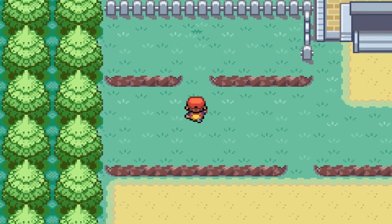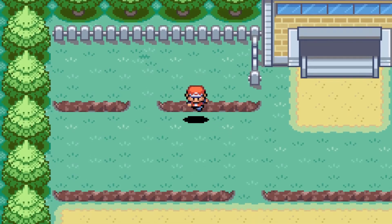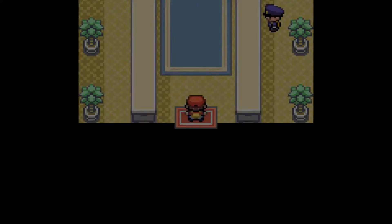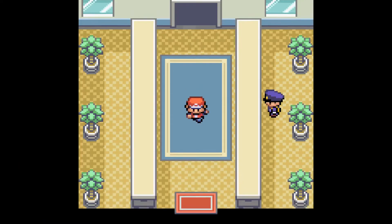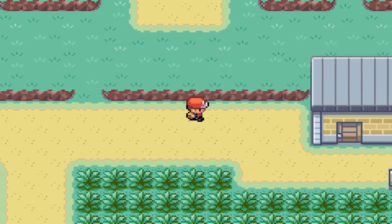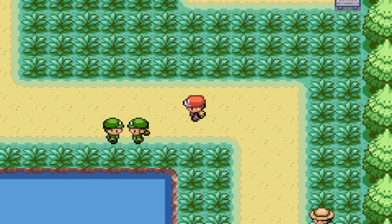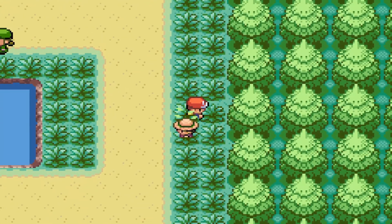We made it to Route 6 — I don't think there are any new Pokemon here, but there's a Sitrus Berry. The reason I went through the underground path is that the guards on the main road won't let you through — one guard is thirsty and causing a roadblock. I'll try to skip as many trainers as I can.